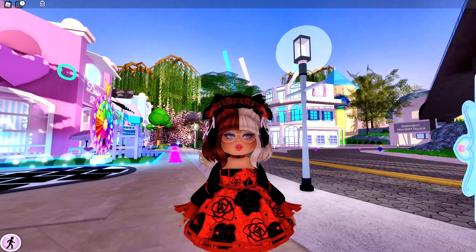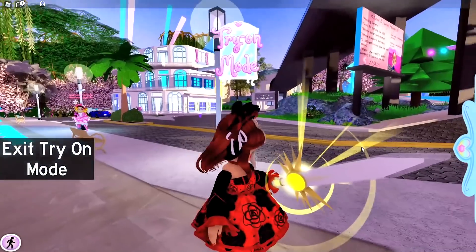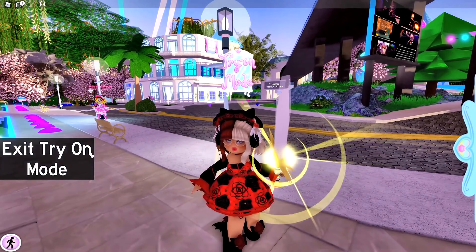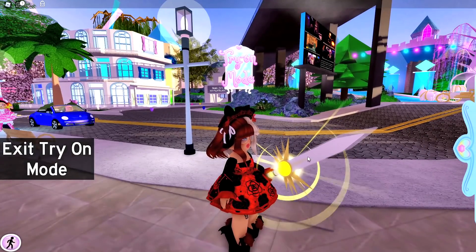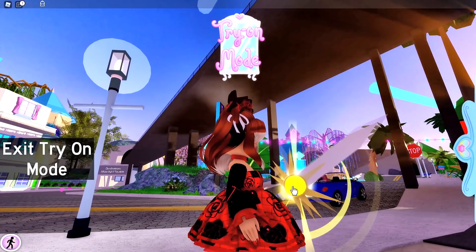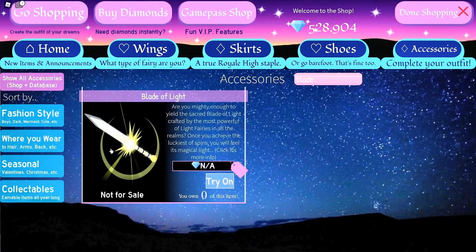The 5th item that I would really like from the wheel is the Blade of Light! The Blade of Light is a really rare and cool item that you can hold in your left hand. I don't think that the Blade of Light is toggleable. You can try it on — it gives off this cool effect and the jewel in the middle kind of looks like a sun to me. The Blade of Light is really rare and it's also not tradable, because none of the items that you get from the wheel are tradable. I have never seen the Blade of Light in the game ever.